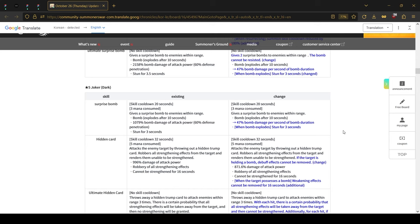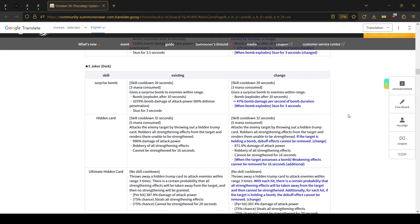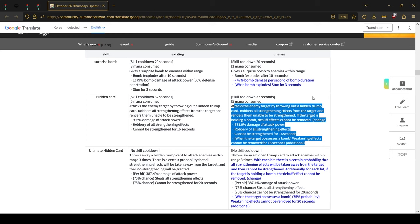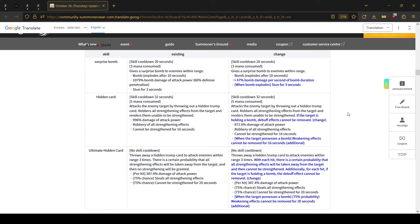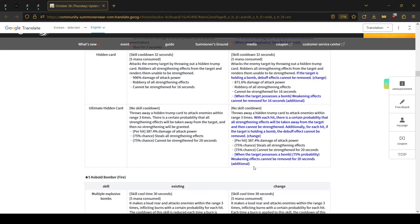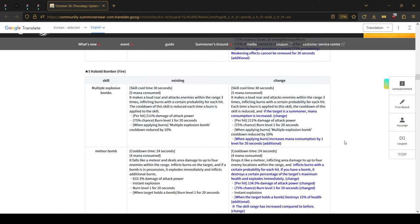Similar changes to the dark Joker: the bomb multiplier has been changed to 47%. For one of his skills it's a bit expensive, however it adds an effect that you cannot remove any harmful effects from your allies if you have been hit while holding a bomb. A very similar thing on the ultimate — essentially if you have a bomb you are not able to remove any harmful effects, similar to Ophelia's effect. Pretty significant if you have him.